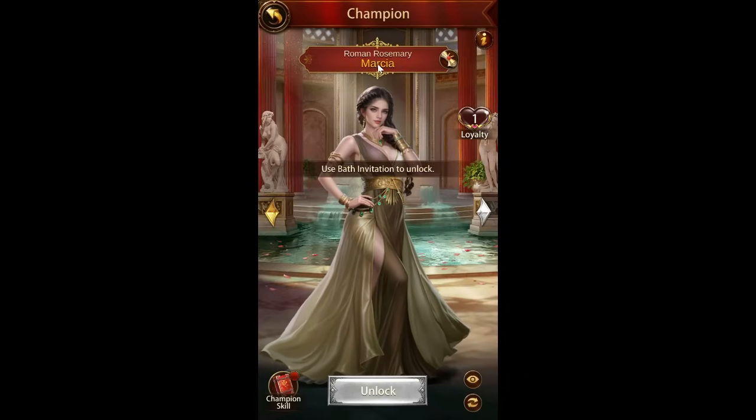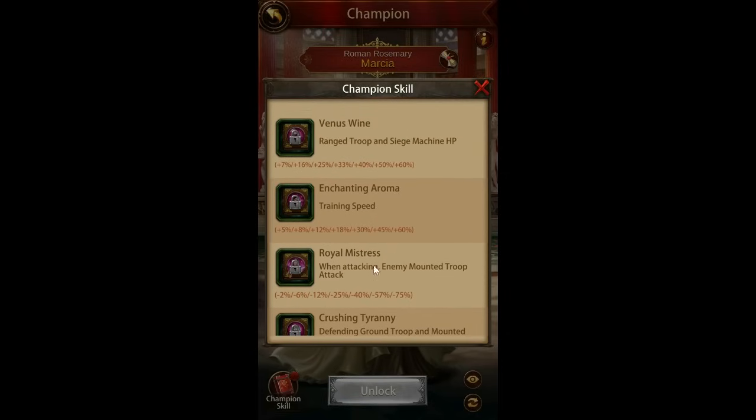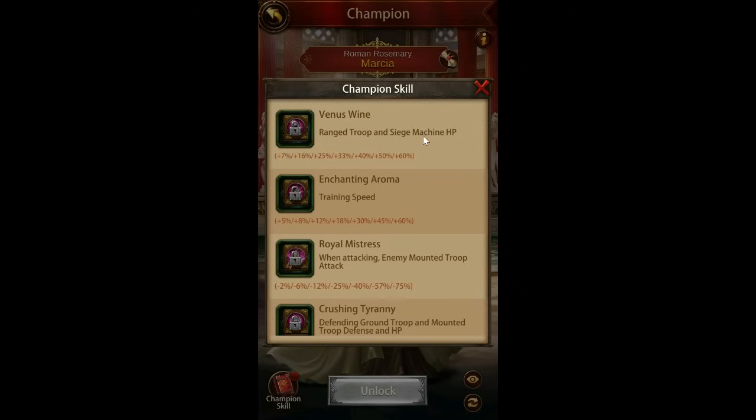Let me know what you think about that cap increase. There is a new champion, as was kind of assumed. Here are the skills — so this is overall ranged troop and siege HP, which is good for attacking, defending, and overall basically, which is really good because you want that siege HP on defense if you're getting attacked with siege.